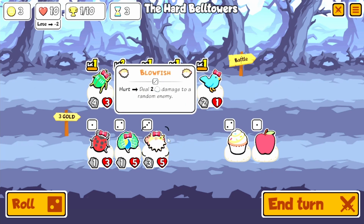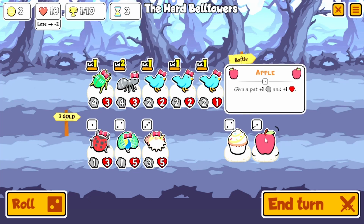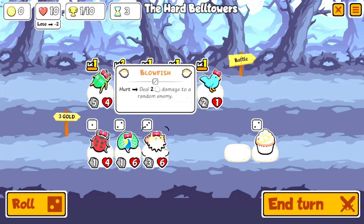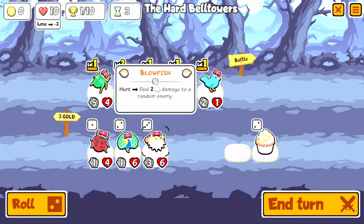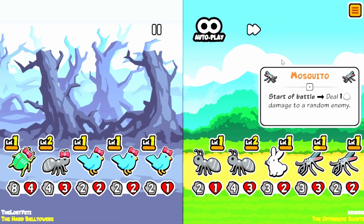Hurt — deal two damage to a random enemy. You'd only gain health to make you pop, so I think right now we just capitalize on the fact that our beetle is overpowered and we don't really see a massive benefit here at all. I hate to just let that go, but at the same time it might be exactly what we have to do. I don't mind losing early — minus two does not kill us, in fact it does very little to us at this exact moment.